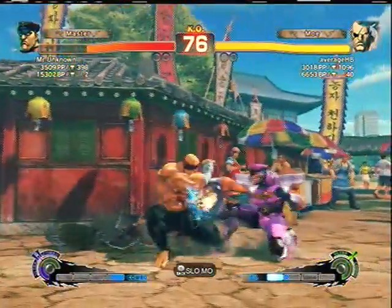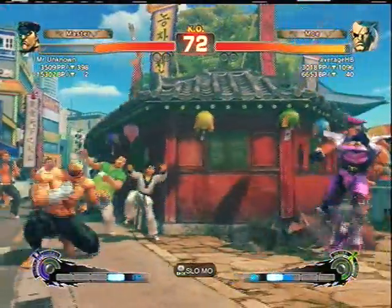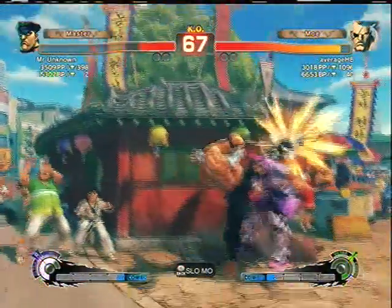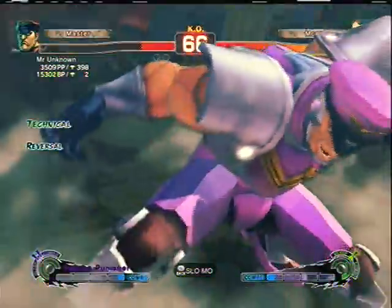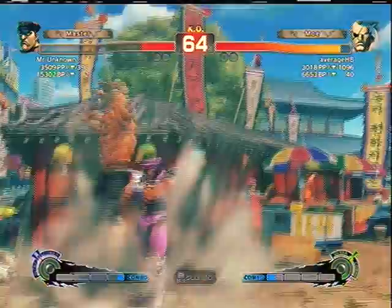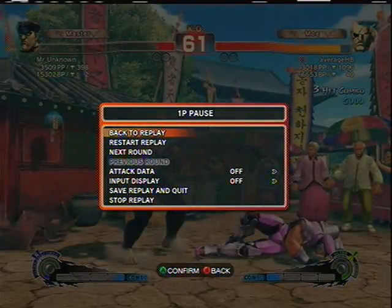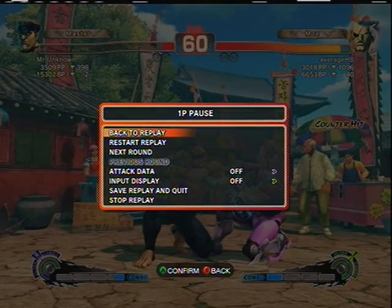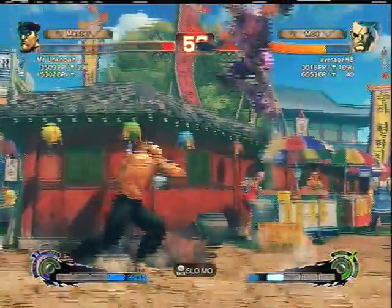Knockdown - I set up a frame trap there just to see whether he'd try to teleport or whatever, check any tendencies to press stuff on wake up. I got a counter hit, set up the safe jump. That's a safe jump setup so that's not gonna work. Roundhouse knee, or just cara knee - sometimes I do cara roundhouse knee if I just want to get in there. He has no meter either, so that's probably why I did it - I wanted to keep pressure on and didn't really need a safe jump.